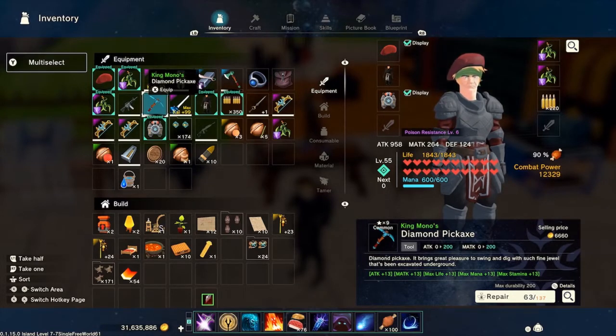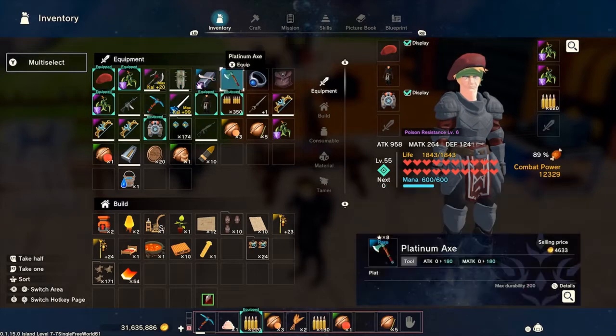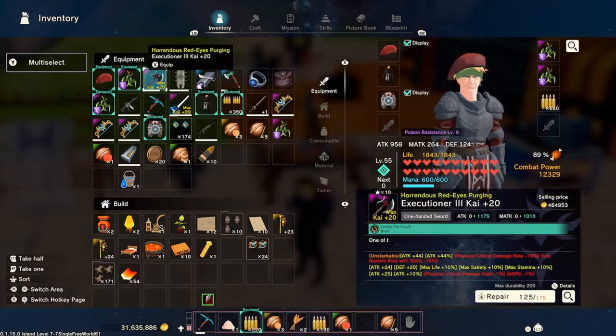When you first get this item it starts at 200. I'm going to do this from my hot bar because this is the easiest way to show this. I'm going to get a couple of other items that will need to be repaired.